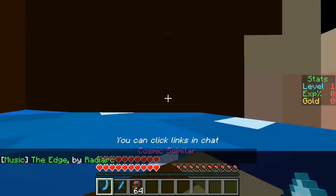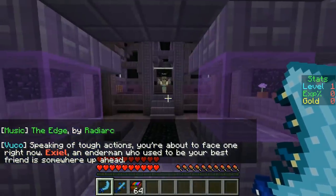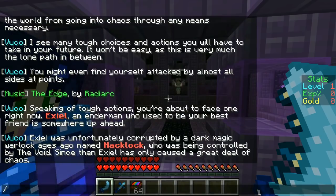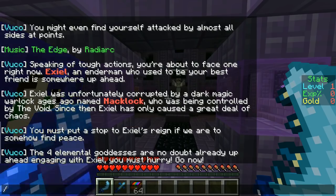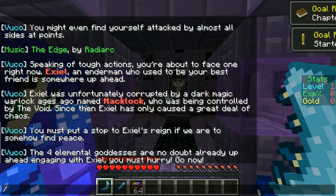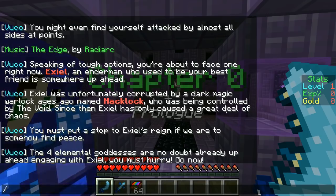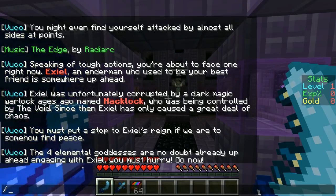We have the coolest weapons ever! The story continues: speaking of tough actions, you're about to face one right now. Exiel, an Enderman, used to be your best friend — but he was unfortunately corrupted by a dark magic warlock named Knackknock, who was being controlled by the Void. Since then, Exiel has only caused great chaos. You must put a stop to Exiel's reign. The four elemental goddesses are up ahead engaging with Exiel — you must hurry!